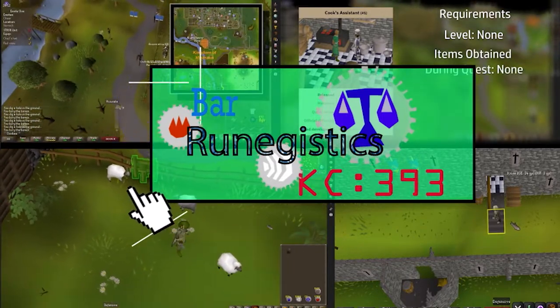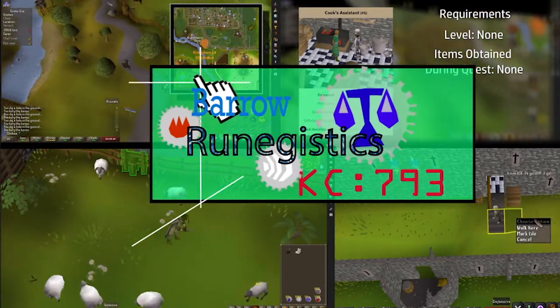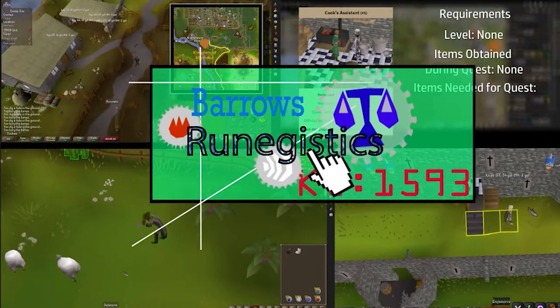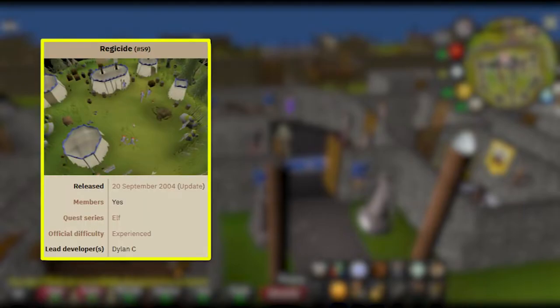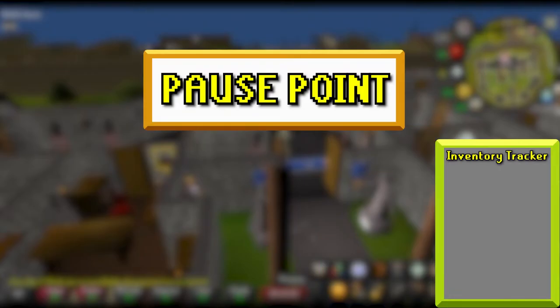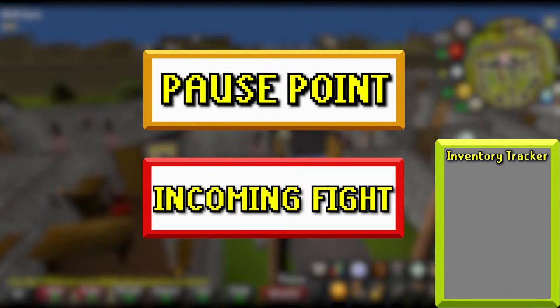Welcome to RuneGistics, the series where we walk through everything you need to know to complete an OSRS task or goal as efficiently as possible. Today's walkthrough is for Regicide. This guide applies to no restriction accounts as well as Iron Man accounts. Feel free to follow the inventory tracker, pause points, and pre-fight indicators at your leisure.